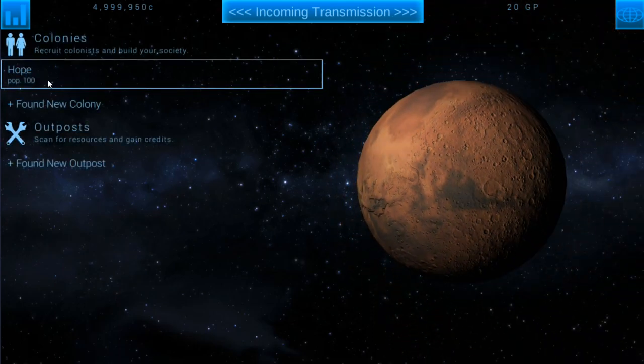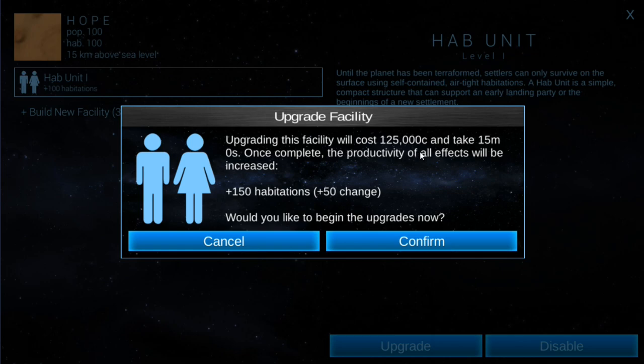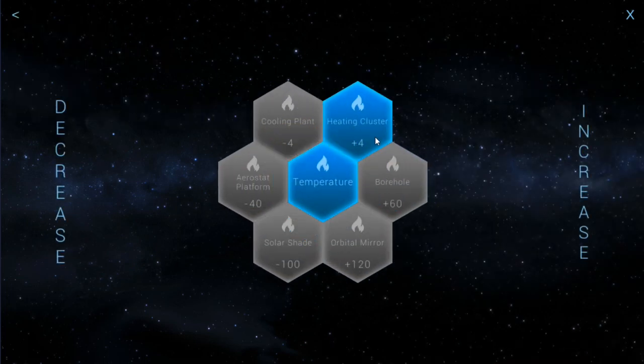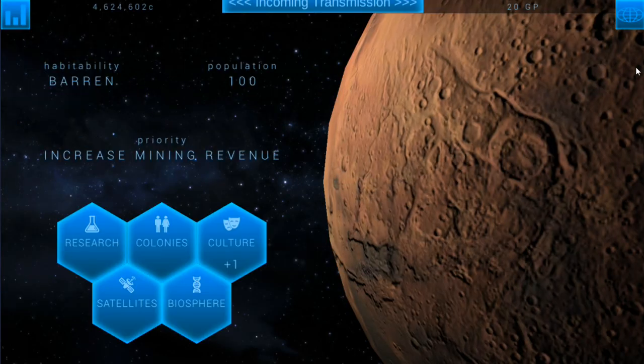We can click on the colony — we've got Hope here at a population of 100. Examining Hope, it doesn't have a local culture yet, which is fine. We have a HAB unit that can hold a population of 100, and Hope currently has a population of 100. One of the first things we want to do is upgrade this HAB unit so it can hold more people — we can upgrade it for 125 credits for plus 50 more population. We can also build a heating cluster that'll start increasing the temperature of the planet by 4.